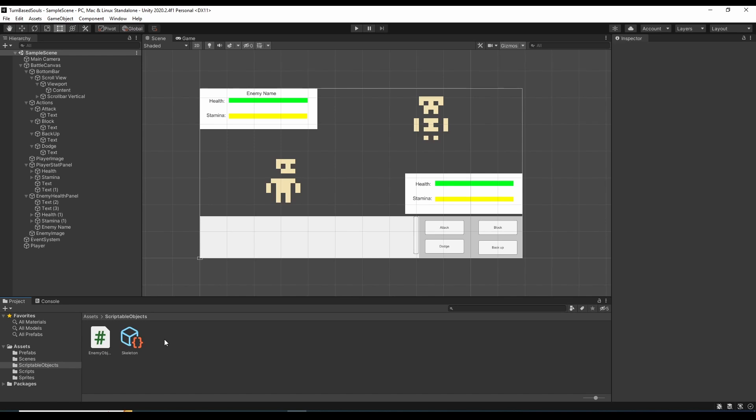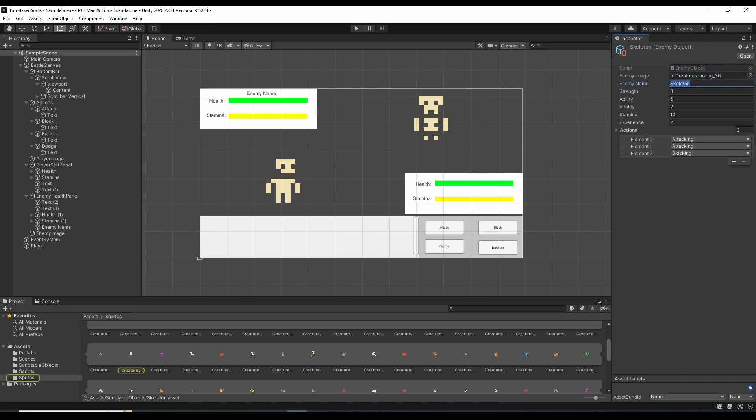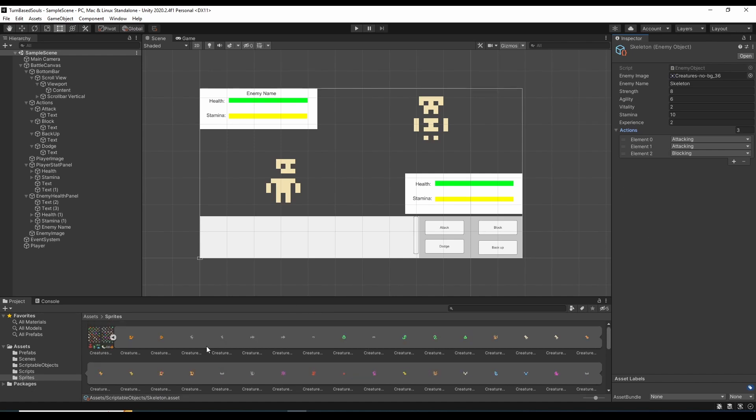I am using something I don't use too often: scriptable objects. What I'm doing is creating a whole bunch of different enemies — they're going to have certain things like their image, their enemy name, and their attributes. They're going to be very similar to the player in that they have attributes, how much experience they award, and what their actions are going to be. So certain enemies might have attack, dodge, block as their three main actions with a rest somewhere in there as well.